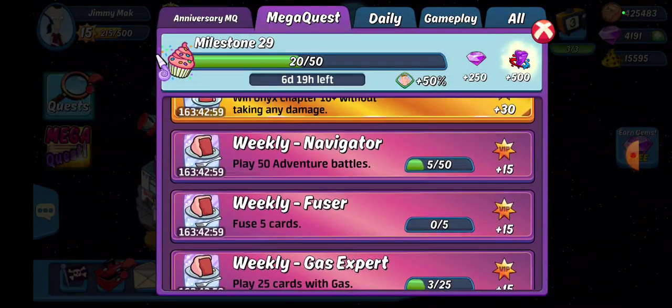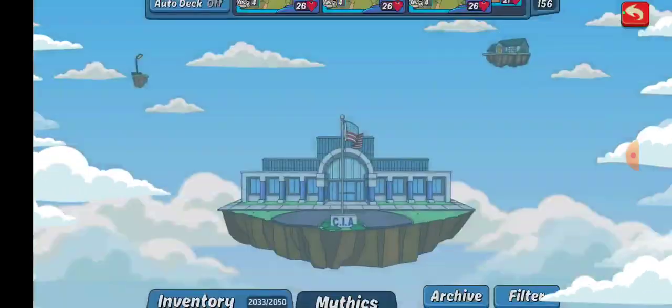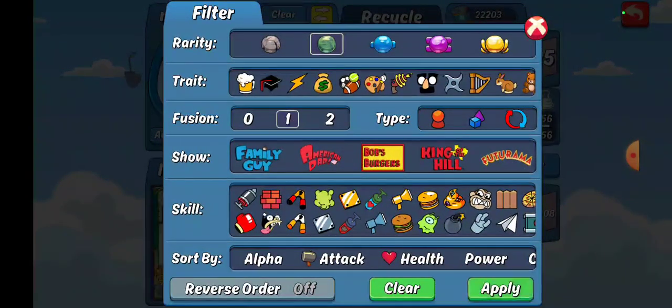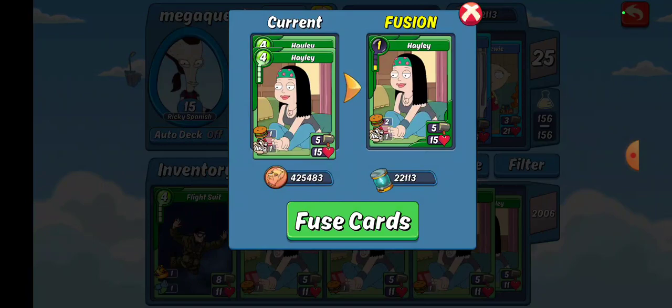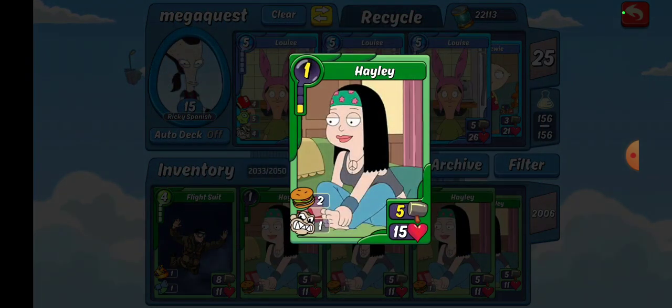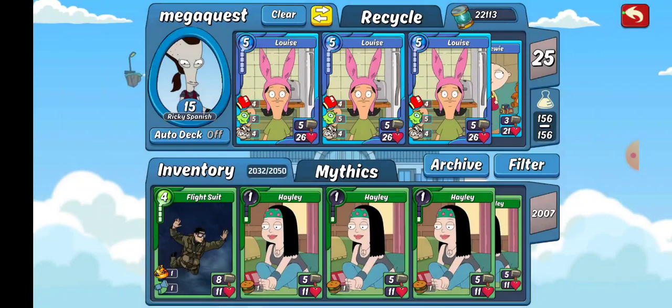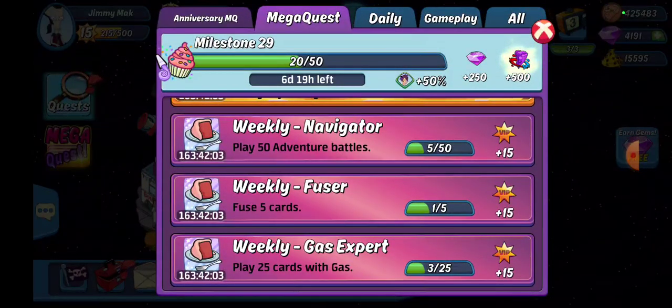Weekly Fuser: you need to take cards, level them up, and combine them — that counts as a fuse. I don't have any level ones at the moment, so we'll filter for level zero. Here's a Haley — we'll do one Haley and fuse cards. I now have two Haleys. There we go, processing. Do that five times and that counts as a fuse. Level the cards up and combine them five times and you'll get your weekly Fuser.